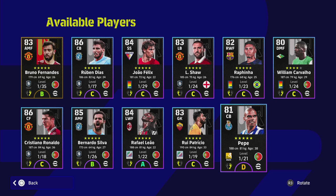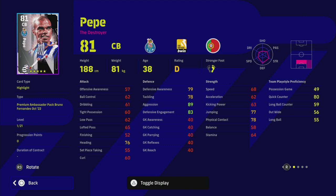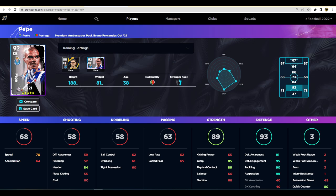Last but not least we've got center back Pepe and right winger Rafinha. Pepe is an absolute colossus at the back — super slow, but a monster in the tackle with insane stats: 91 defensive awareness, 90 tackling, 99 aggression, and 95 defensive engagement. I've played with Pepe quite a bit on my other profile and he is a monster. Him and Thiago Silva are really really good in the game, with nice player animations thanks to his aggressive card style.